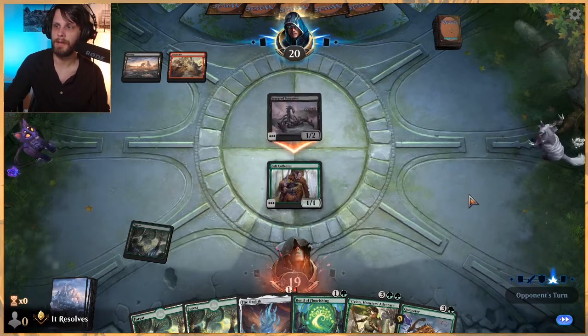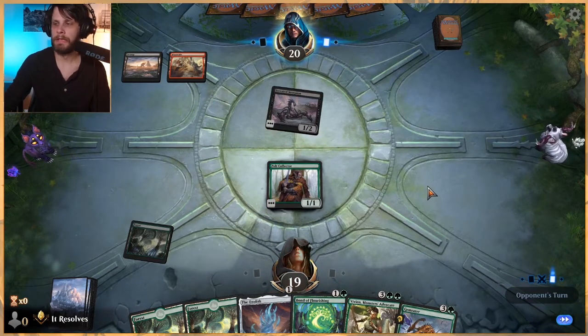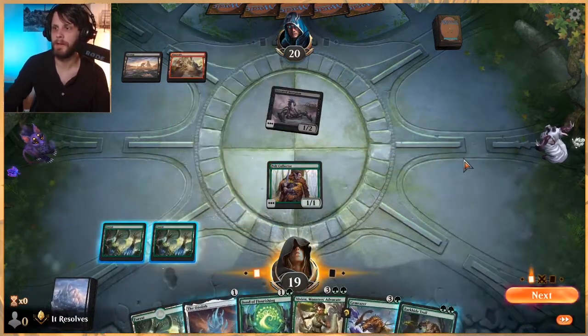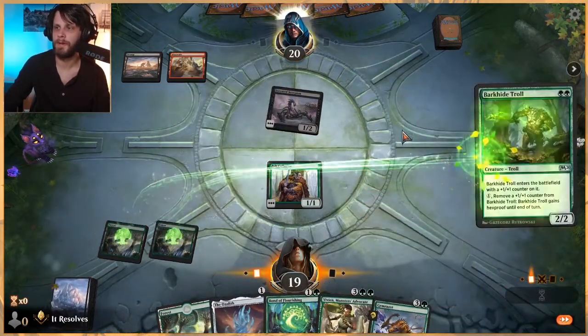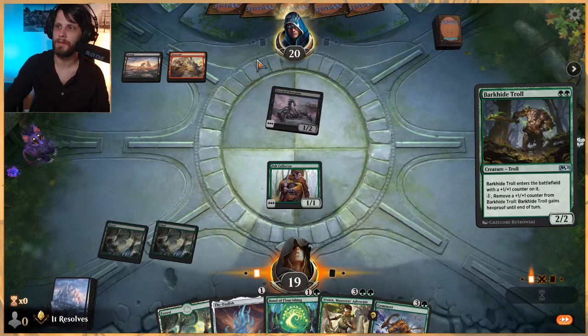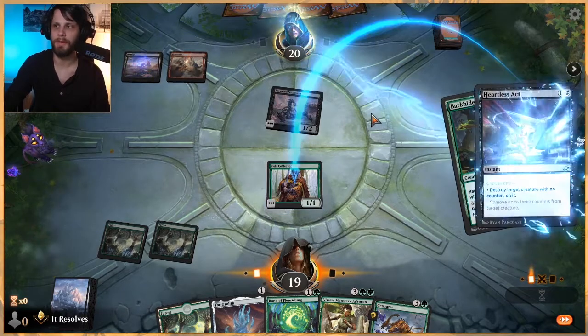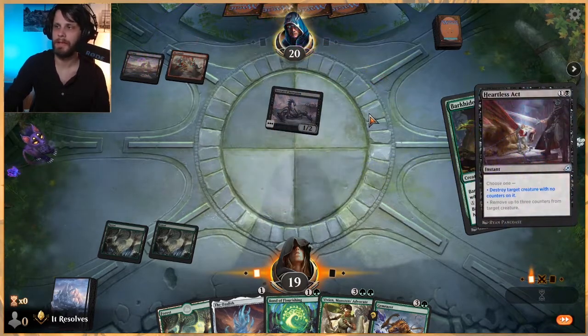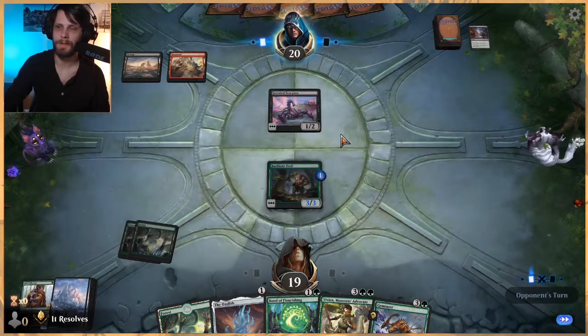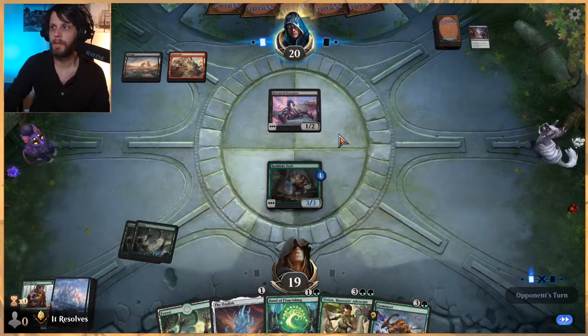No reason to block. Let's go ahead and play Barkide Troll here. Next turn we'll look to Ozolith and Bond of Flourishing depending on what they do. It's very possible they steal our stuff and try to sacrifice it, which is not going to be good, but we have to play to our deck — the strength of our deck is playing out all these creatures.